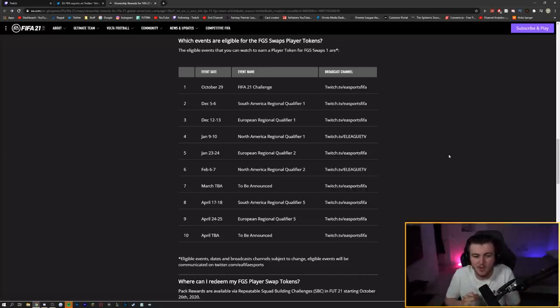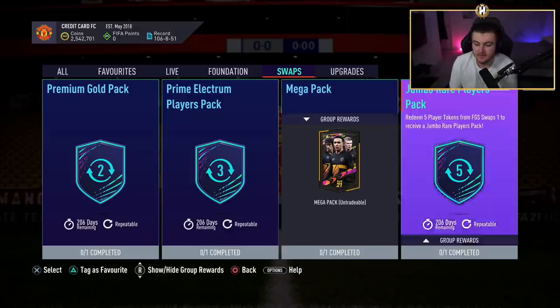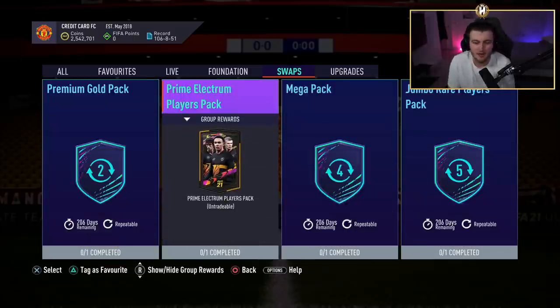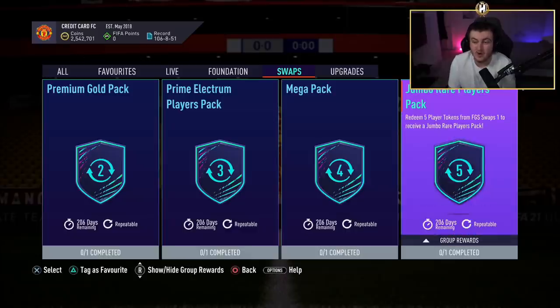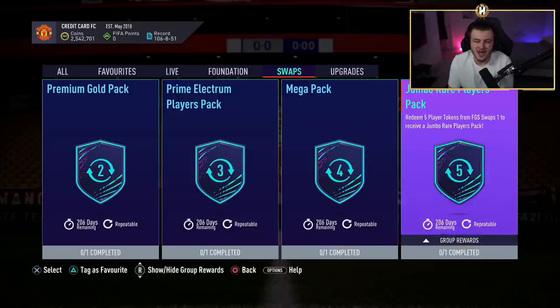For the free packs, you can get an untradeable mega pack between January 9th and 10th, or wait two weeks later for a 100k pack. Thinking logically, you could get three prime electrum packs, two mega packs and a premium gold pack — or two 100k packs and wait most of the year. I'd personally go for the two 100k packs. These will all be untradeable, so you won't be earning coins unless you pack something tradeable.